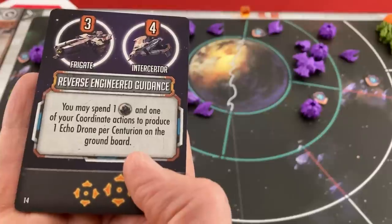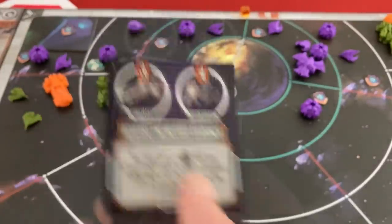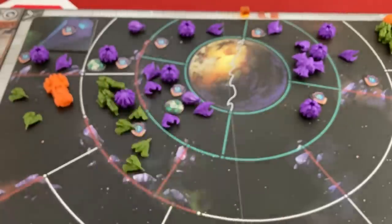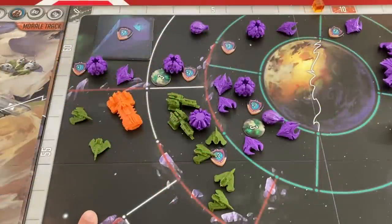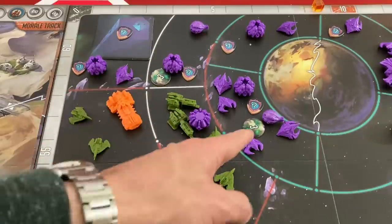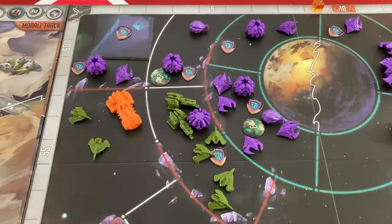I have a special action available from my discard pile: spend one promethium and one coordinate action to produce one echo drone per centurion on the ground board — currently three centurions, so that's pretty good. We'll definitely do that: get four interceptor activations and use a coordinate action plus one promethium to get three more echo drones. The problem with just interceptors though is they cannot use echo drones to clear spores — if they charge in they'll get blown up.